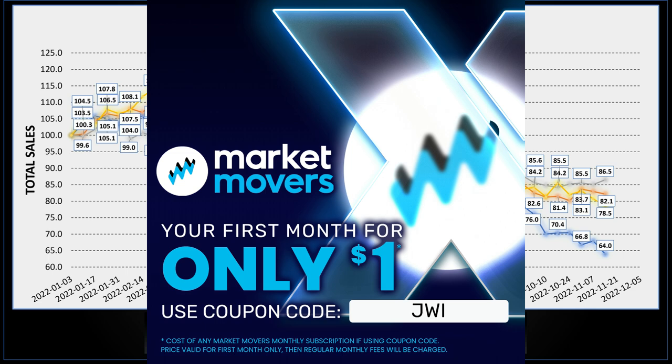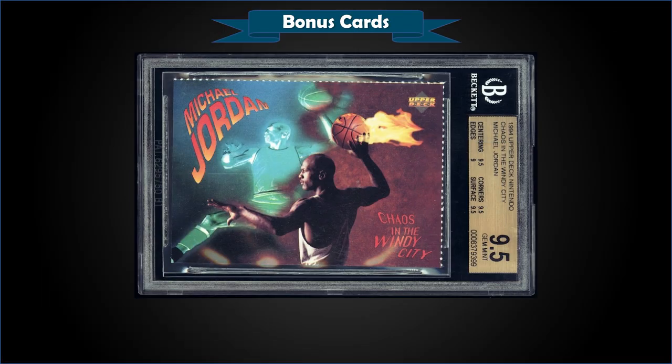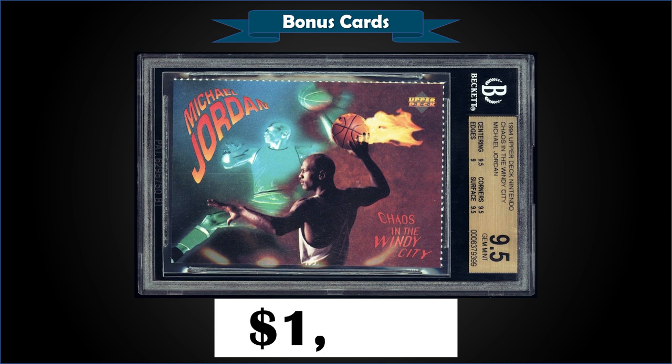For the bonus cards: from 1994 Upper Deck Nintendo, the Michael Jordan Chaos in the Windy City graded Gem Mint BGS 9.5, fixed price sale for $1,100. It has a pop of only 8 in a Gem Mint BGS slab with one higher Pristine 10. Sub grades were 9.5 for centering, corners, and surface and 9 for edges. The PSA 9 pop is only 11 with five higher Gem Mint 10s — low pop in both BGS and PSA slabs. Definitely a unique Jordan card.